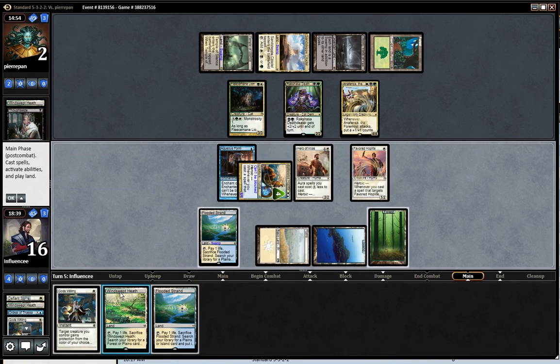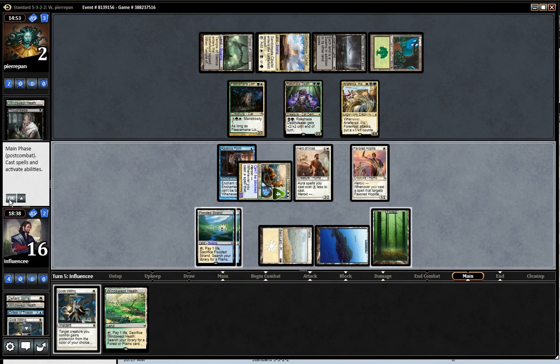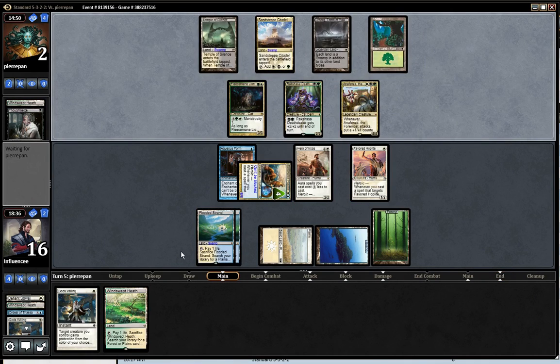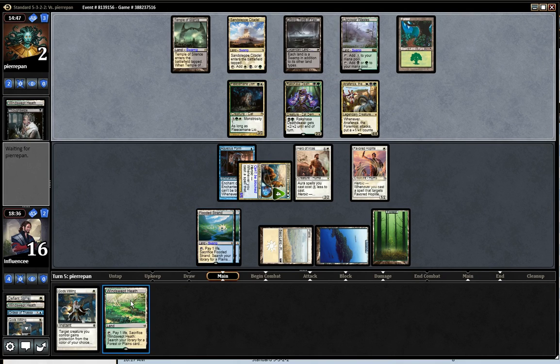I'm going to play the Battlewise Hoplite. He knows about the lands in my hand, so I'm going to play it. I know if he has a removal spell I have to sacrifice this and all my scrys are wiped out. But I play this on the precaution that I die next turn — it's an 8/9. Low possibility, but very possible I may need two blockers. That's pretty much why I played it.